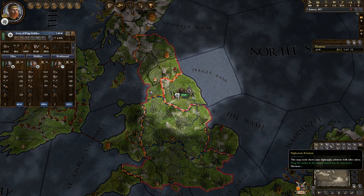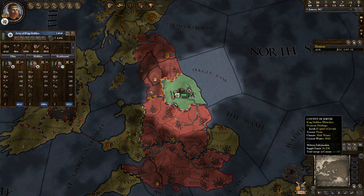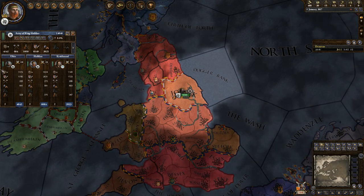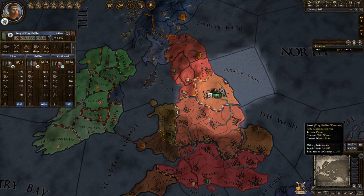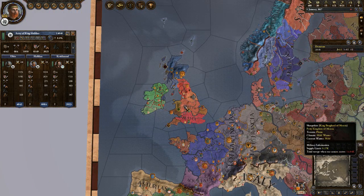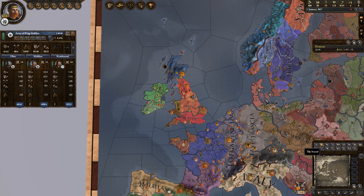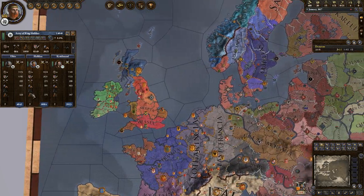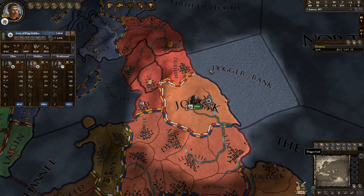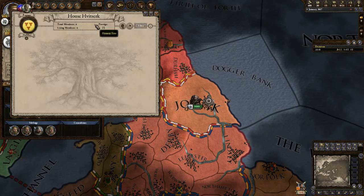We will actually change this to the realms map. These are the different realms here. If you zoom out, it'll show you Wessex, Mercia, Jorvik, Scotland. One of the very nice things about this game is that you start off playing as a ruler, but your objective isn't to keep that particular ruler alive — rather, keep your dynasty alive. This is our dynasty tree right now.